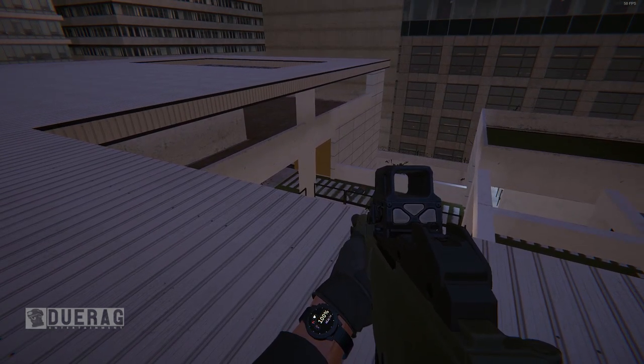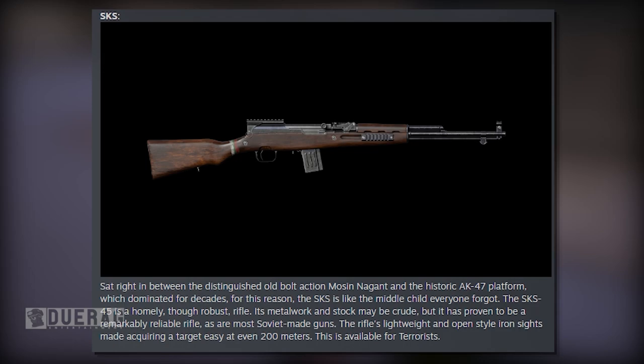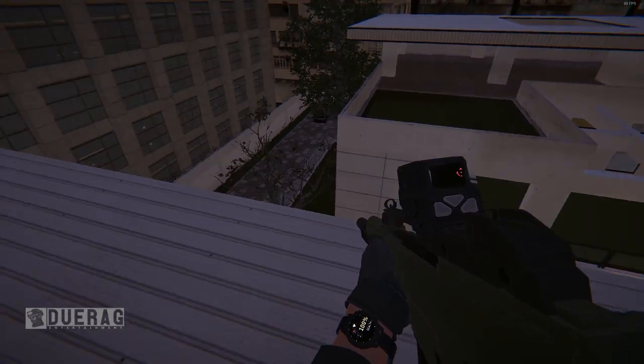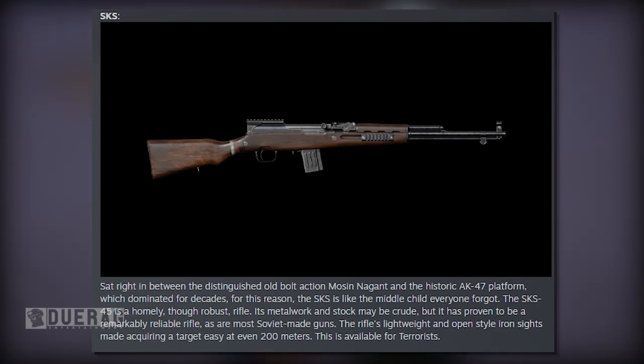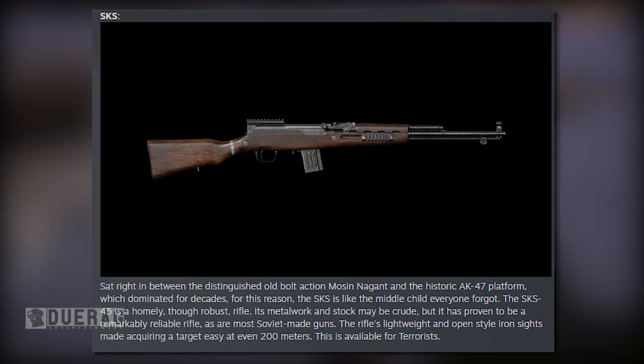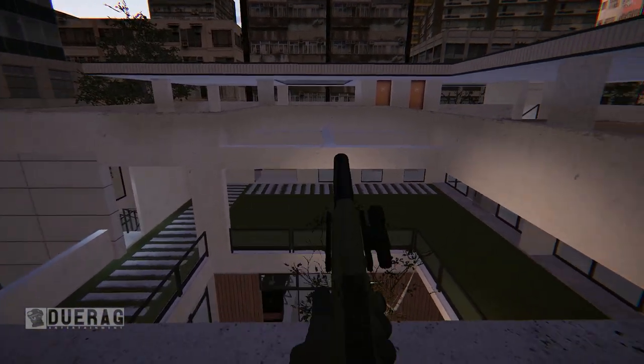Let's get into the meat and potatoes — the first weapon is the SKS, which is available for the terrorists. It sits right in between the bolt action Mosin-Nagant and the AK-47 platform. The SKS 45 is a tough, robust rifle — its metalwork and stock may be crude but it's proven remarkably reliable, as are most Soviet-made guns. Its lightweight, open-style iron sights made acquiring a target easy at even 200 meters.